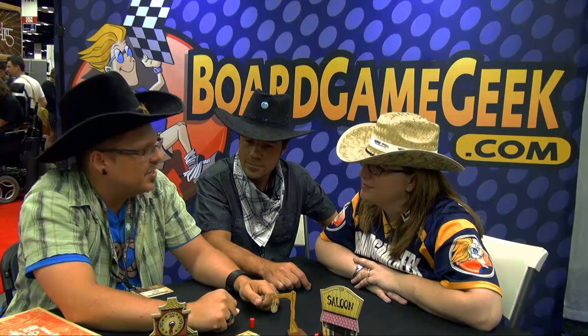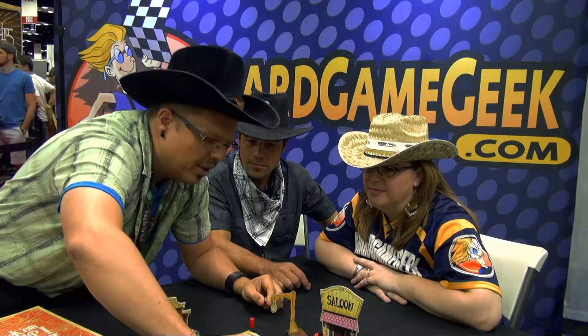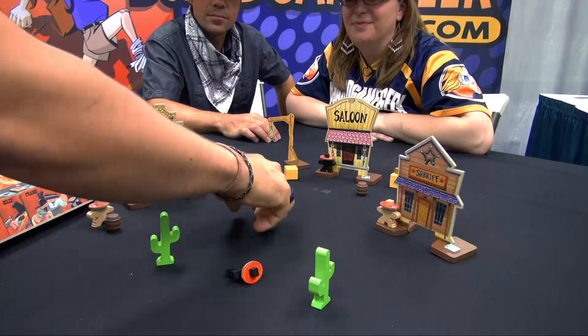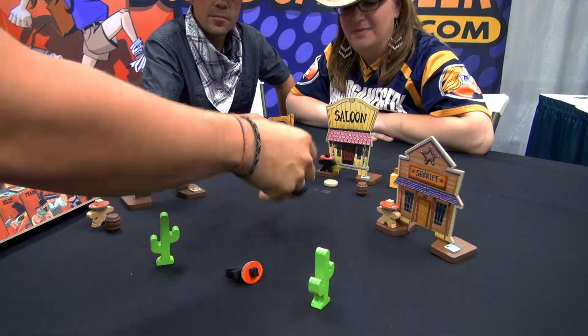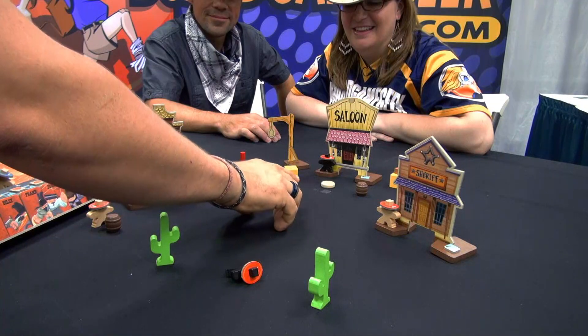Once I've done that, I symbolize I've done my turn by flipping his hat — I've done my two actions this round. That's the main things. Now, other things I could do: instead of shooting, I could go into the building over here. I'll replace him, and if I can flick in — if I hit something, I lose my action.